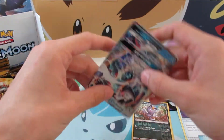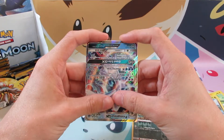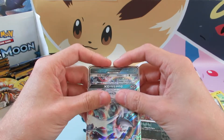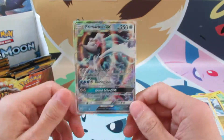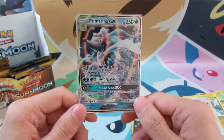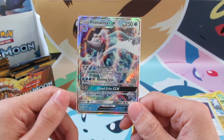I mean, we pulled a Lapras GX out of this box, we pulled an Umbreon GX out of this box, we pulled a Tauros Full Art out of this box, we pulled a Tauros Hyper Rare out of this box, and now we finally have the Prima Arena GX out of the box as well. So once again, I've been Sean from Sean's Pokemon — I hope you have a great day and I will see you all tomorrow.